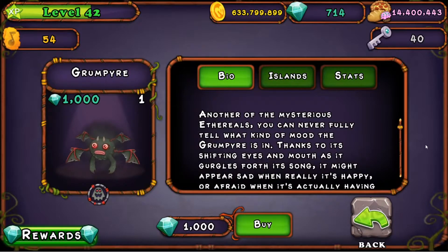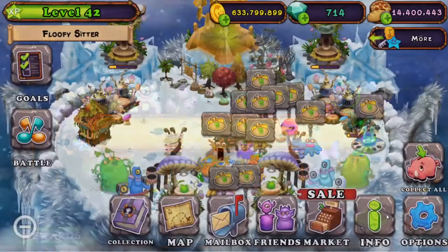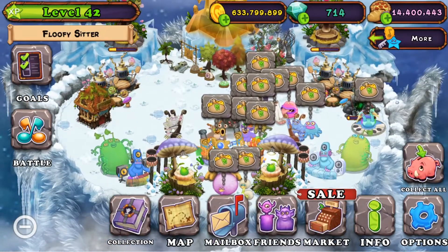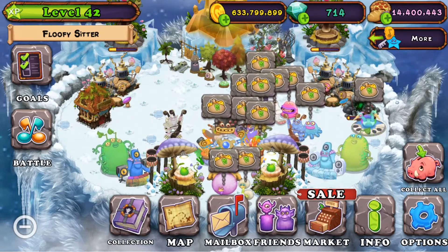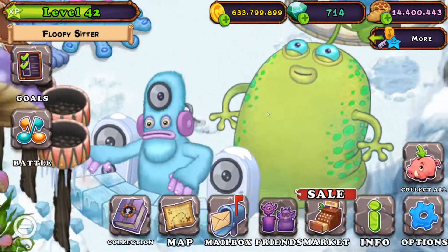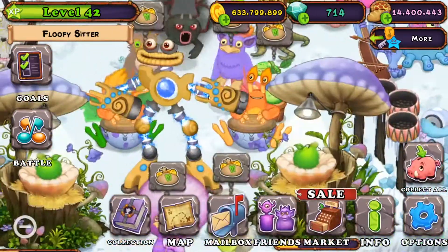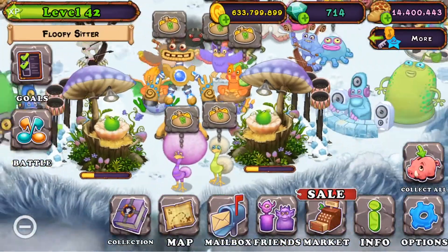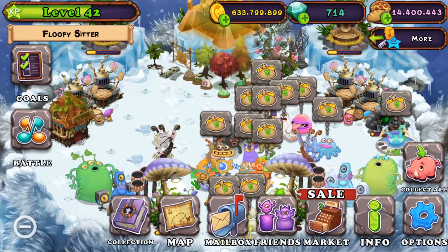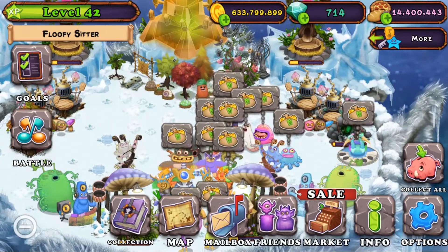Now for Cold Island, it is the Grumpire. A lot of people might not know how to breed this, but I'm going to show you right now. I'm not actually breeding it right now, but the way to breed it would be Deej and any three element monster — so you can use Deej and Sponge, Deej and Bogart, or Deej and Kongal. Any three element monster combined with Deej and you can breed it. Also, make sure your torches are lit and your monsters are high levels, because that will boost the chances of you getting it.